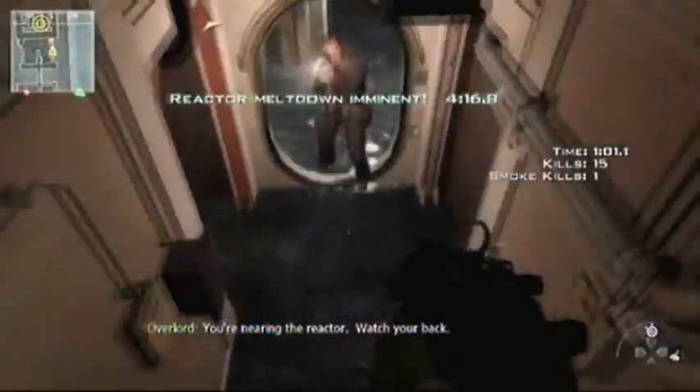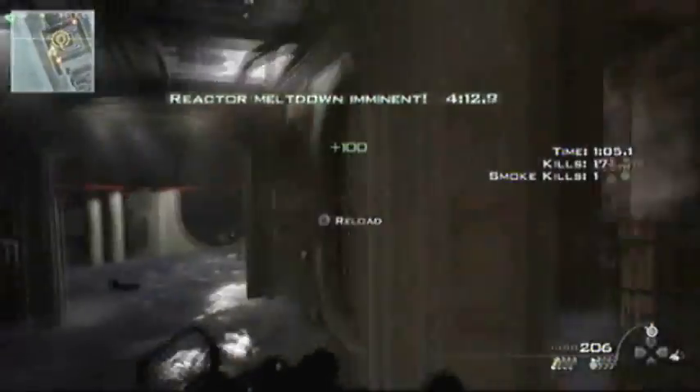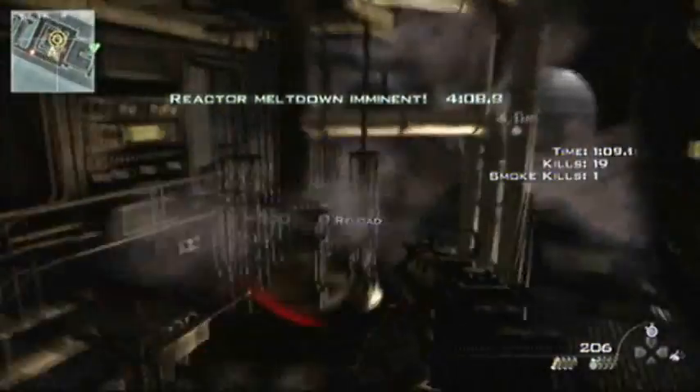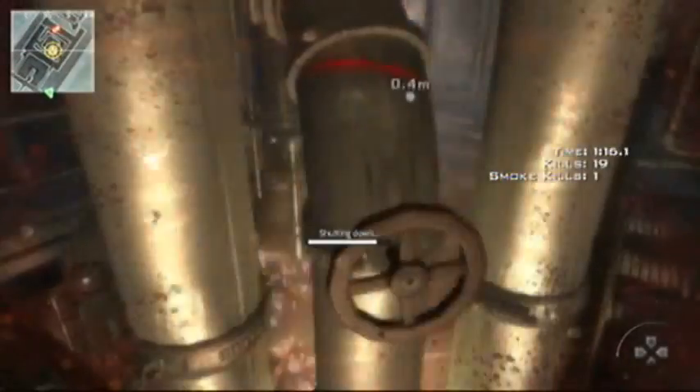Now I'm going to kill this guy — guys go down the stairs. Get a double kill, no double kill this time. We get these two guys — you always want to get these two guys. Now you're going to turn the vault, just keep turning. It actually takes a little while, so you might want to kill all the guys around this area.